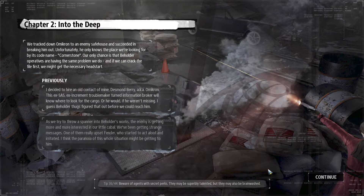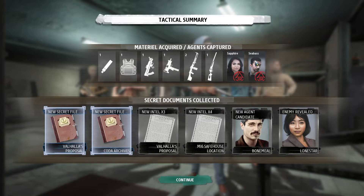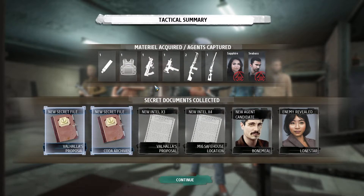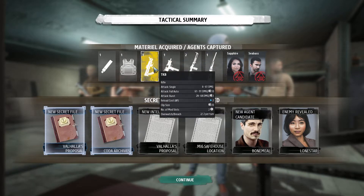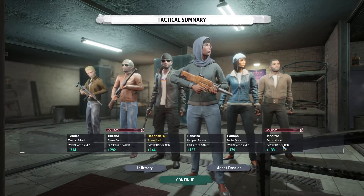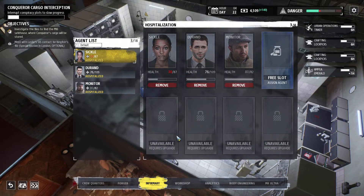Hello everybody, welcome back to Phantom Doctrine. We just did a mission and got two agents back home. There was actually a third one but we had to haul ass out of there so we only got two. A couple of nice weapons: two Air P4s, a Shotgun, MAC-10, TKB, and a pistol suppressor. We got new secret files. We got two wounded so we'll send them to the infirmary and they'll be back in no time.